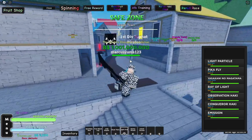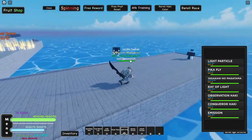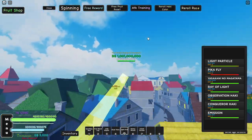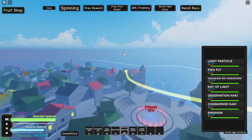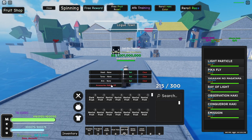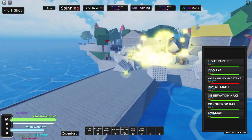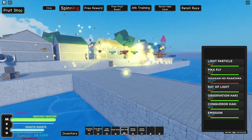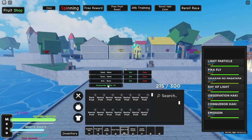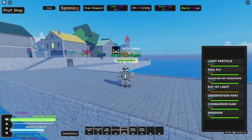For this fruit I went into a private server because those other guys were kinda annoying. We got the light fruit — first move is the light particle which is just a small bullet. We got the pika fly which is crazy fast and really good for traveling. Then the Yasakani no Magatama — sorry if I butchered that — you go into a light particle and shoot tons of bullets. Then we got the ray of light which is just one large one.